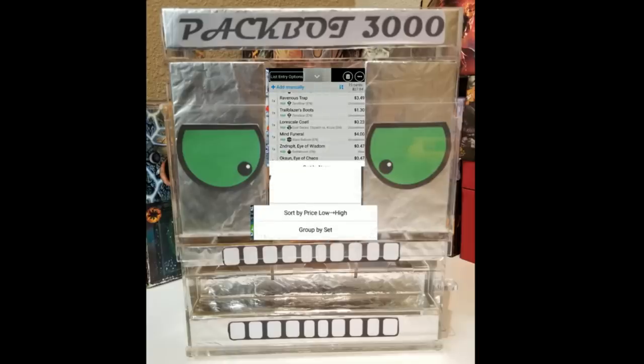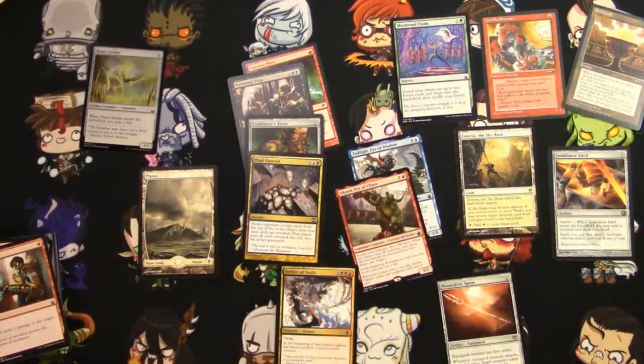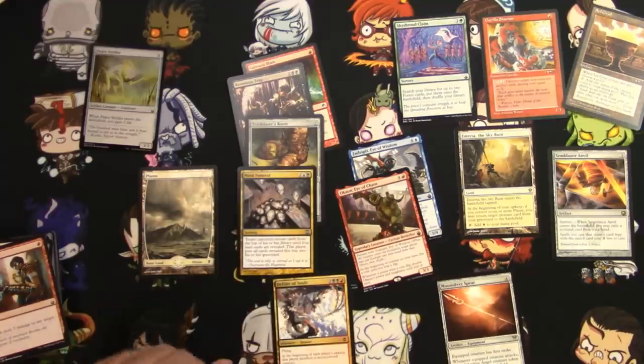Scanning the cards with Pac-Bot's help. Myriad of the Sky Ruin at the top at $6.58, Semblance Anvil $5.99, Mind Funeral, Ravenous Trap, Defiler of Souls, Trailblazer's Boots — and a little bit more. Not too shabby. I always have fun doing these, and so does Pac-Bot. I hope you guys liked it — make sure to like and subscribe, check out my links down below, and I'll catch you on the next one.